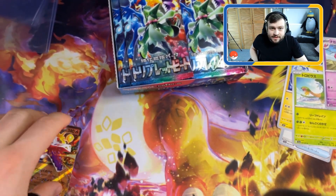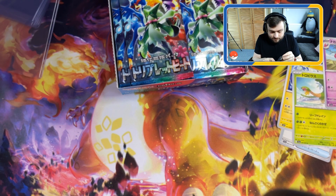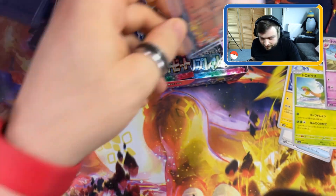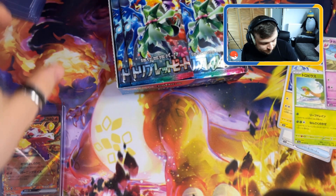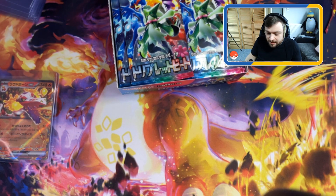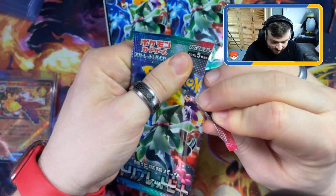We're going to sleeve this, we're going to top load it. There we have it - Skeledirge EX, the first EX pull from this set. Very very cool. These other cards are cool as well. Moving on to the next pack.